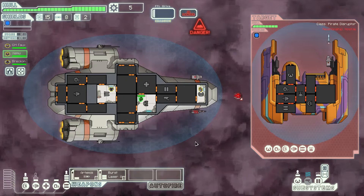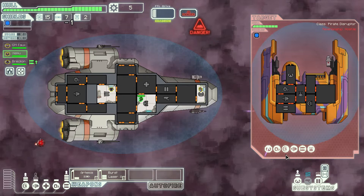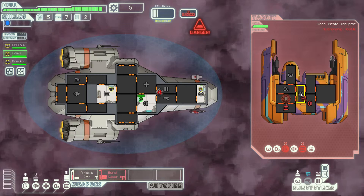Powering up the weapons. They shot a missile at us — I hate missiles. They're awfully painful to use because you run out of missiles, but they always hurt when the computer is using them. I'm going to aim for the shields and weapons, then get rid of that drone.